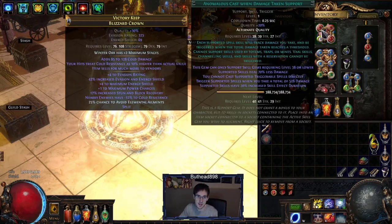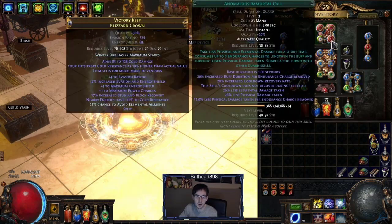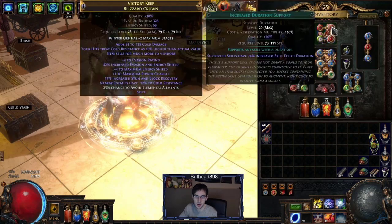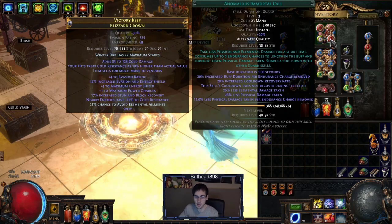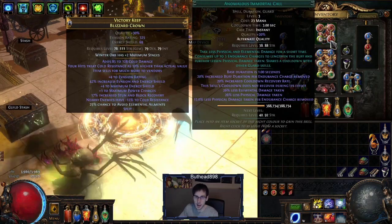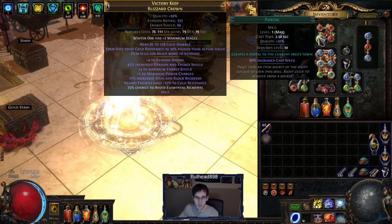The gems in the helmet are Anomalous Cast When Damage Taken at level one, Increased Duration, and Anomalous Immortal Call at level three — just making sure that the CWDT combo is at level 38 or lower, which is why you want levels one and three. Also, a portal gem in there — I really like the portal gem a lot. It's definitely very fast when you cast it this way; you don't really notice it being slower than opening the menu.